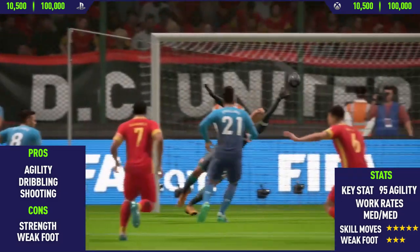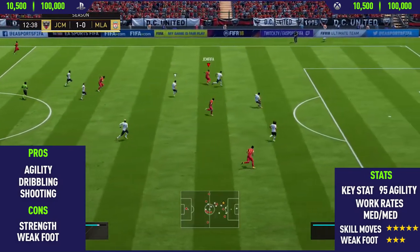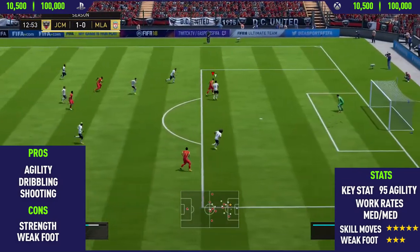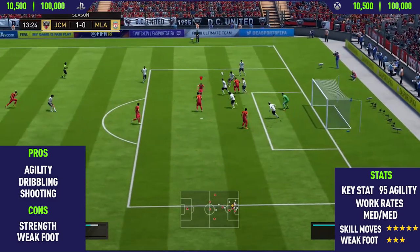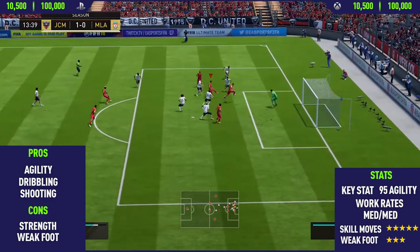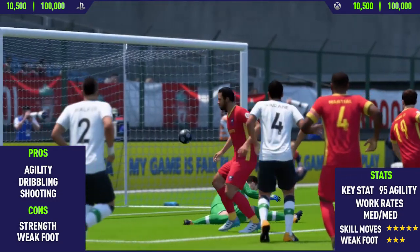Looking at the highlights now — he gets a really nice outside-of-the-foot shot from the edge of the box, a really nice finish. Then on the wing, Martial plays it into Marlos, who does a nice fake Rabona, a V-step, a ball roll into another fake Rabona, then another V-step, and finishes it off very nicely.